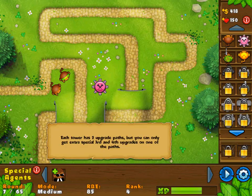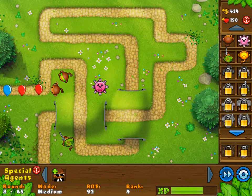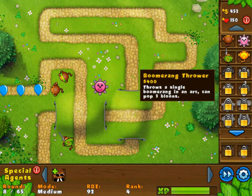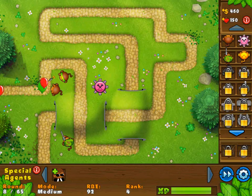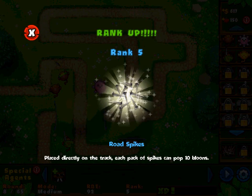Each tower has two upgrade paths, but you can only get extra special third and fourth upgrades on one of the paths. Just keep on going — maybe we'll play all the way up to round 65. I can get a boomerang thrower now, but I don't think I need it right now. Giant barrage of red balloons — yeah, this really isn't that difficult. Round 9 — just gotta wait for all the green balloons. Yeah, I'm taking care of them pretty easily right now.